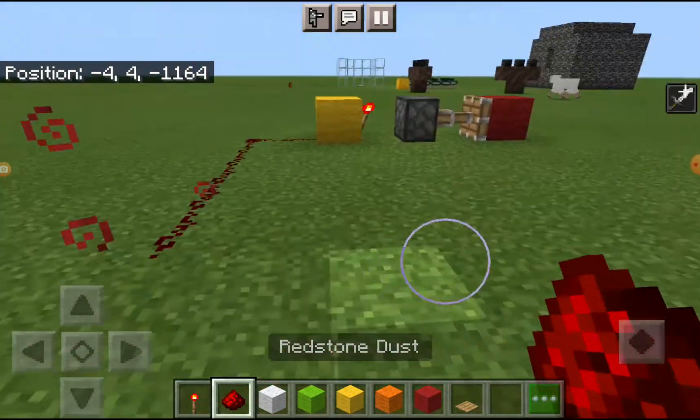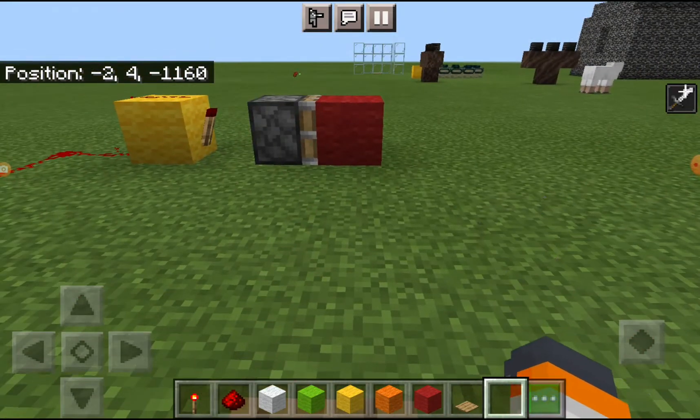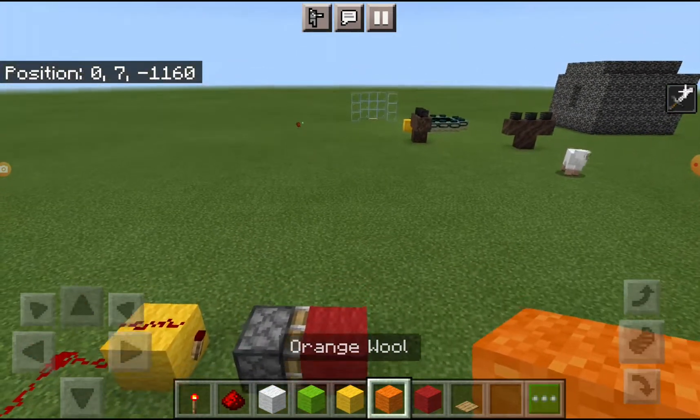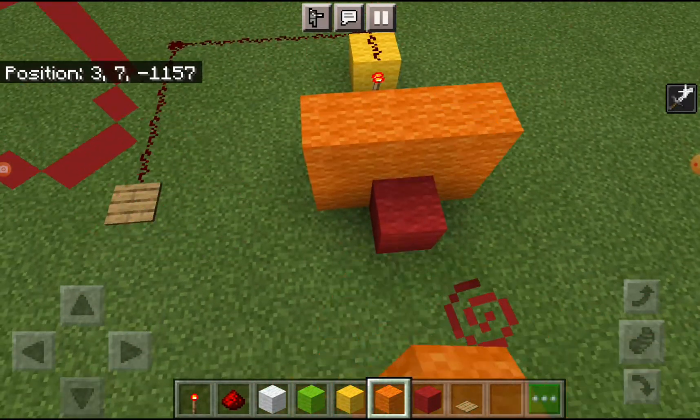You can just connect it anywhere. So place your plate, and then it opens. So if this was a secret base or something, then this...